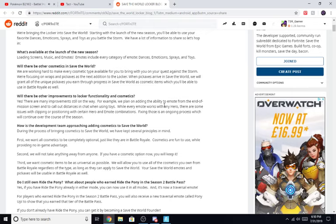Will there be other improvements to locker functionality and cosmetics? Yes, there will be many improvements still on the way. Before we continue, I just want to say I totally called that they were bringing Blue Glow into Battle Royale. For example, we plan on adding the ability to emote from the end of the mission screen and call out distance in chat when using toys. While every emote works with any hero, there are some issues with clipping or positioning with certain hero and emote combinations — that's probably like Heavy Base Kyle doing the floss, which is going to be a very interesting combination.